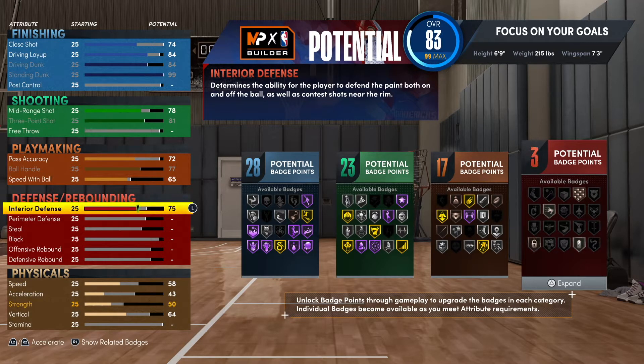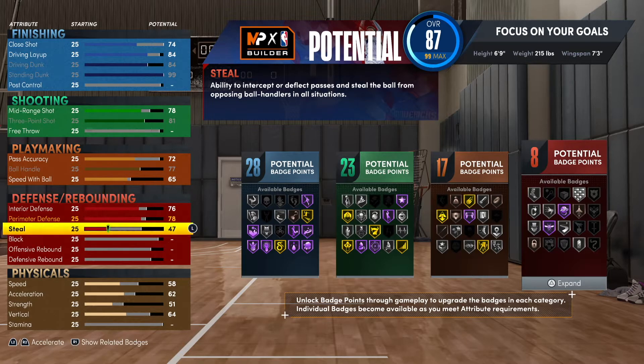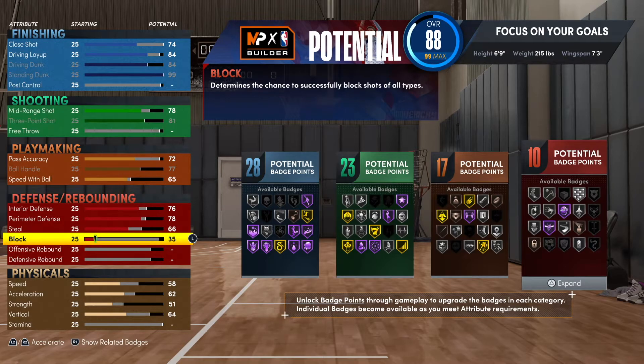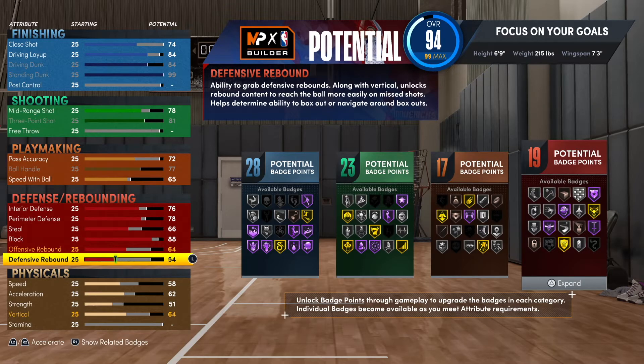For interior defense go 76, perimeter defense go 78, steal go 66, and block go 88. That's incredible because it's going to give you chase down and rim protector — rim protector goes to gold and chase down goes to Hall of Fame.